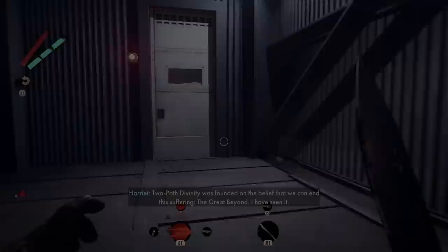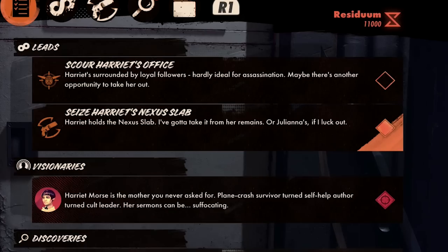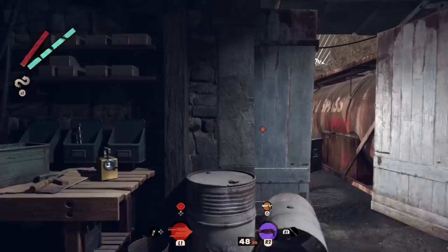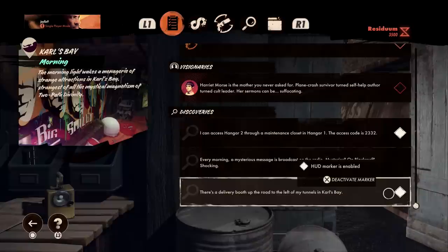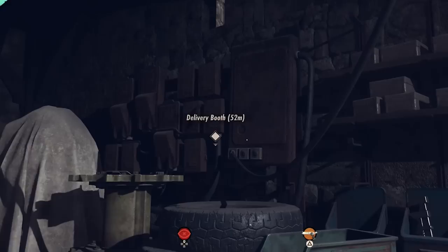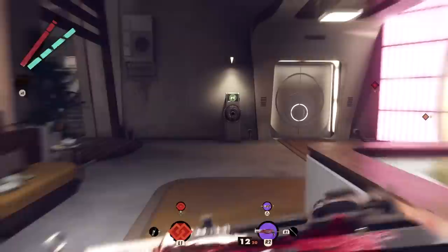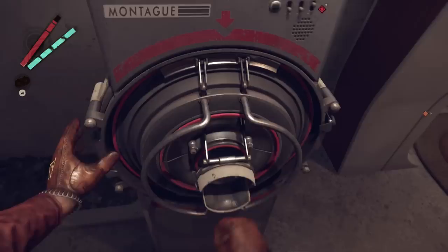You can highlight core mission objectives on your HUD by selecting them in the Leads and Visionaries section of the Mission Details tab in the pause menu — these will be orange, or red if they mark the location of a Visionary. But right below, in the Discoveries section of the same tab, you can also highlight simple discoveries that have nothing to do with your core missions. Say you find a door that requires a combination to unlock — it'll be marked in your Discoveries tab, and if it has a white diamond next to it, you can select it to bring up a white diamond in your HUD guiding you to that door. This goes for many of the locations and puzzles on Blackreef, and it means you should never have to write anything down, even for some obscure secret you'll want to revisit hours later.